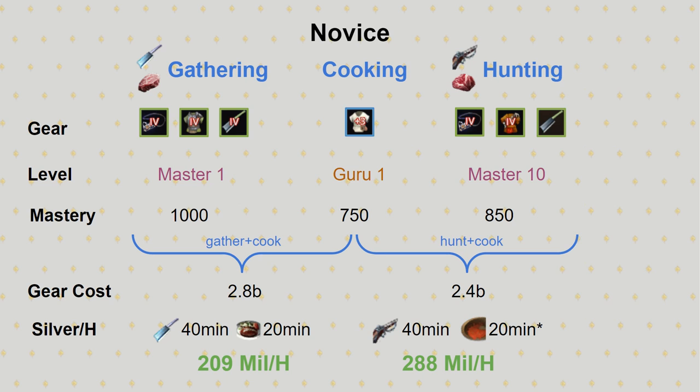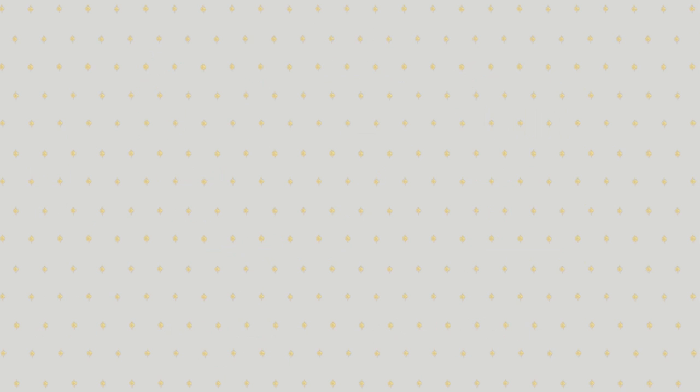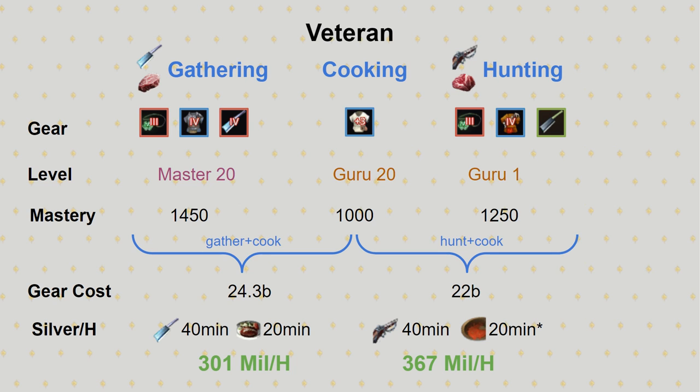A small side note for the red sauce: I matched the gather-to-cook time ratio with hamburgs for a fair comparison. In reality, you'd spend a lot more time cooking red sauce than hunting, so just imagine you'd cook the rest overnight. The next setup is more advanced with blue and Manos gear and a fair bit more levels and mastery. With 20 to 25 billion in gear, you could make 301M an hour with gather-cooking hamburgs and 367M with hunting and cooking red sauce.